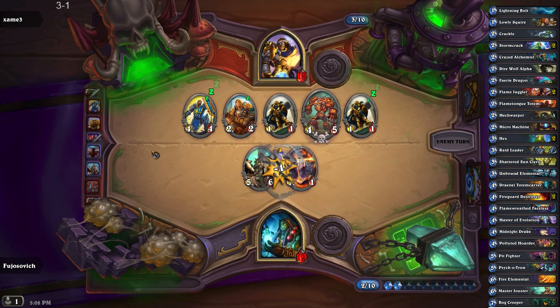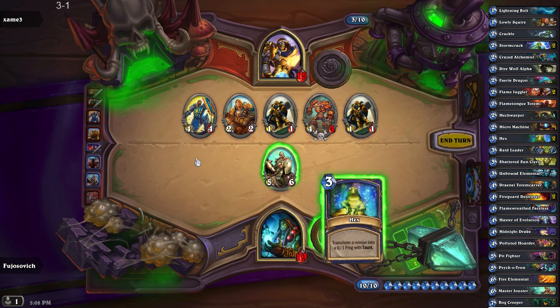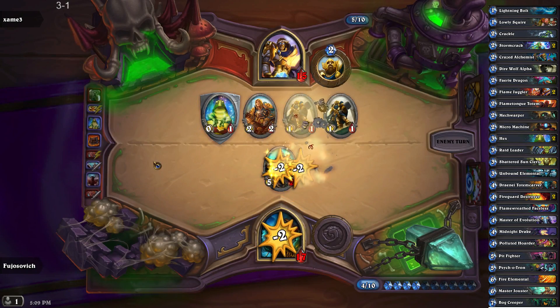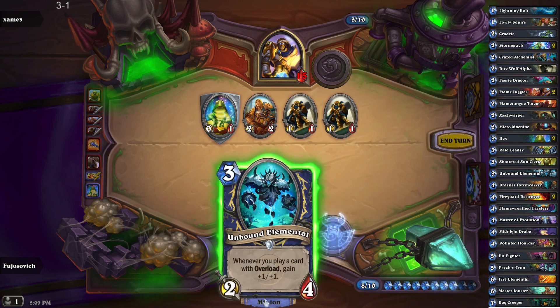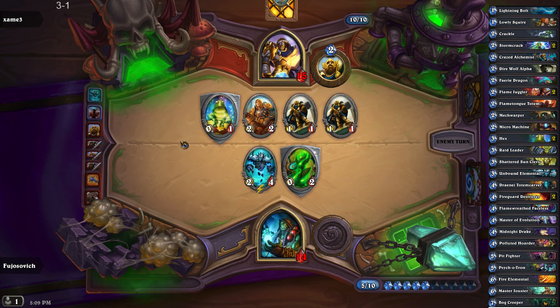So we keep the healing alive — spell power doesn't matter anymore. And we've had to go all in, but that's okay. I don't think... how much other card draw do I have in this deck? I have a little bit. Oh, that is terrible. It becomes a 4-5. I don't like your free Yeti.